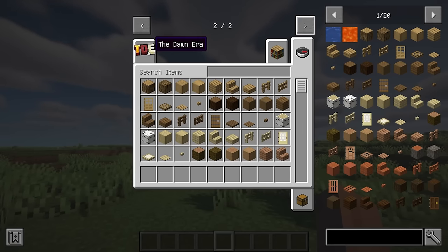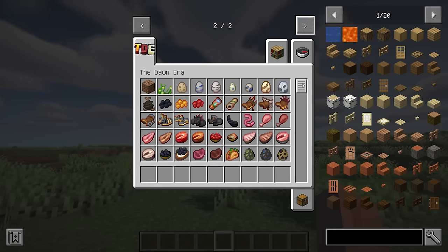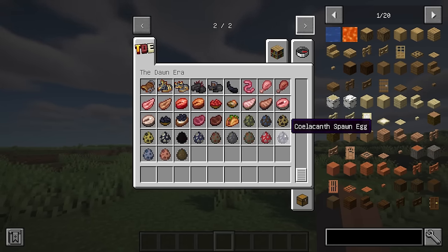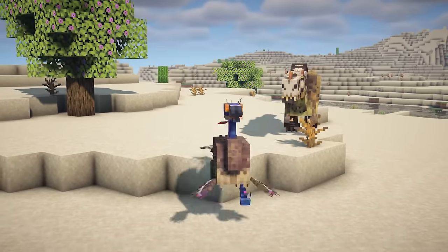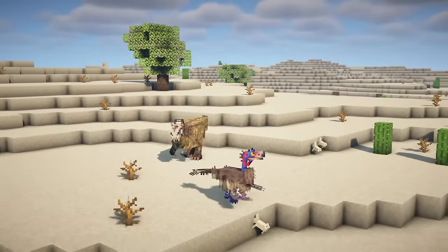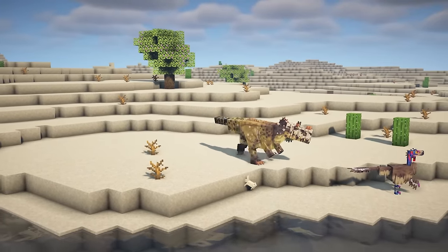The Dawn Era is a modification for Minecraft that brings many changes to your world, including 15 new unique mobs, new blocks, and a lot of items. All mobs spawn naturally and feature flawless animations. You might witness a Tyrannosaurus Rex hunting down a lower-tier mob, and this mod is compatible with most popular mods.